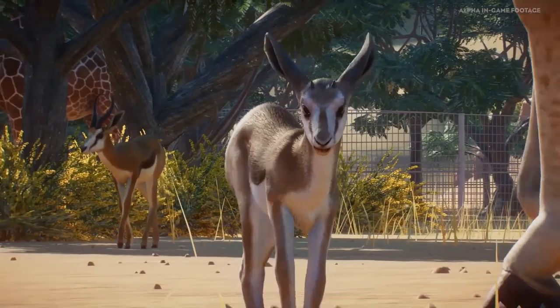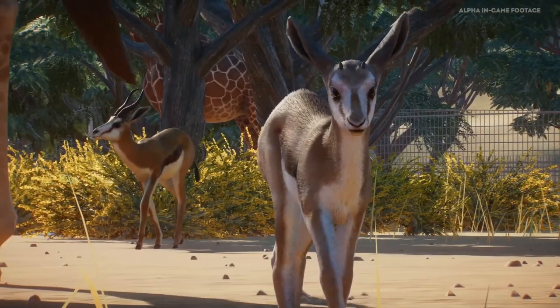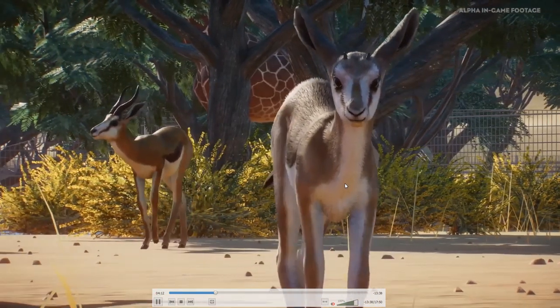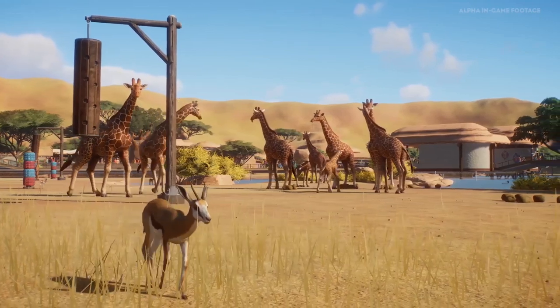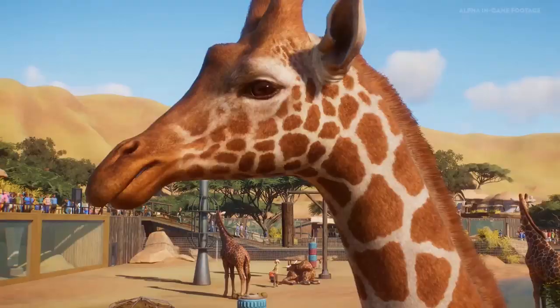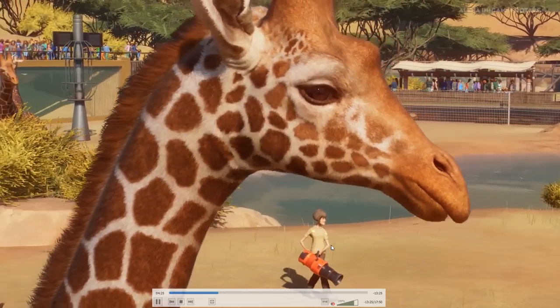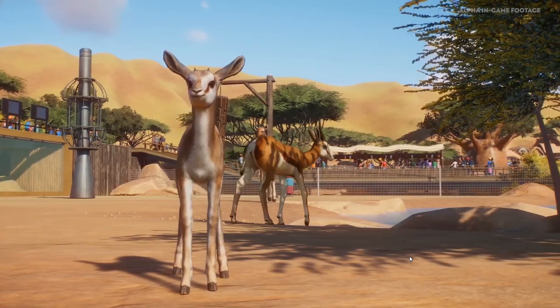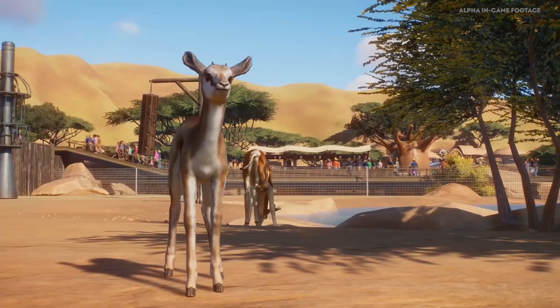Look at this wonderful lovely small springbok - this seems to be more like a teenage springbok, or just a very young one. In the background you can see the zookeeper with the 'poover,' as Beau would call it, trying to suck all the poo in.